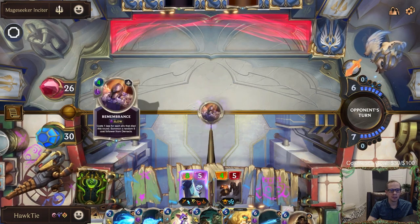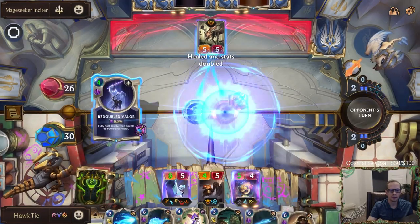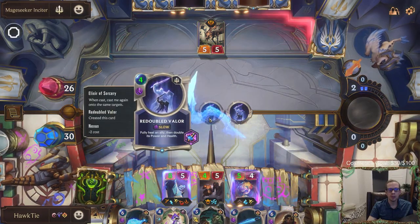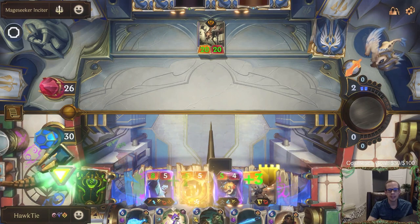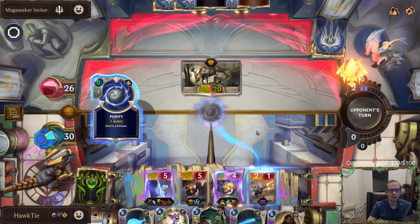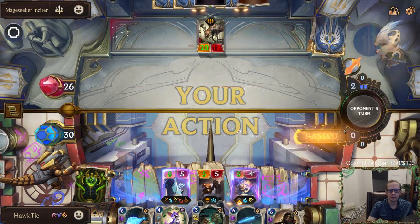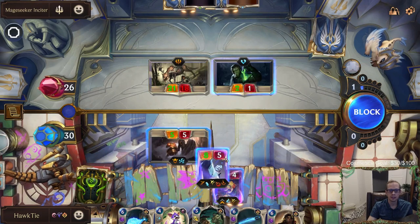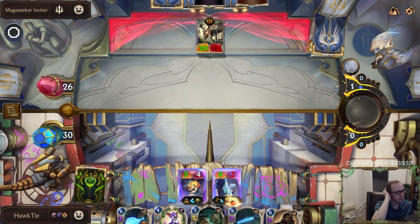Another Assembly Line. I'm gonna get Heimer in play first. Whoa, wait a minute — double Redouble Valor! That heals it anyway but yeah, it turns into a 20-20 and it has scout. That purify was useless. 21-18 — Jayce has regen. Double acceleration gate — so many keywords. Everything's just going to have four keywords, one of them being quick attack and then the rest.